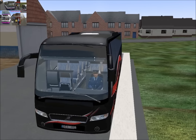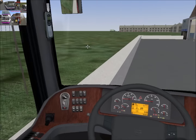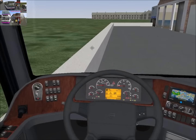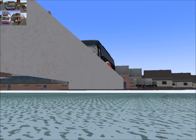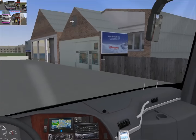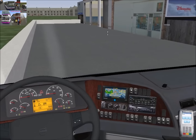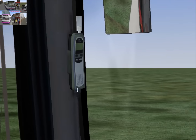Hi guys, welcome back to On The Bus UK and another video. Today we are on Lemming Gaming's map — it's a work in progress. We're driving the Volvo coach, I think it's the Volvo 9, yes. This is a lovely coach. Let me set it up — I've been told how to do it anyway.